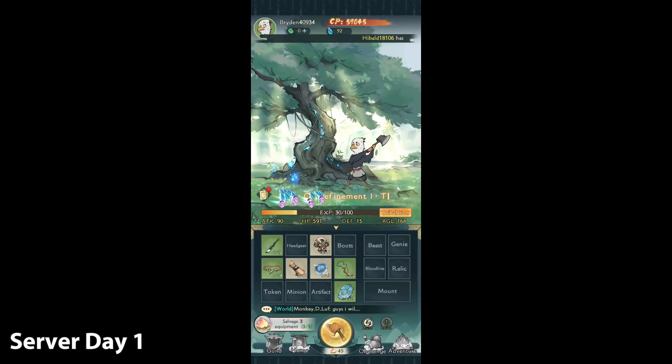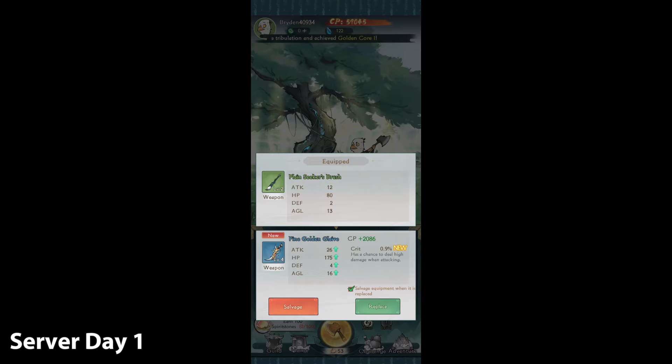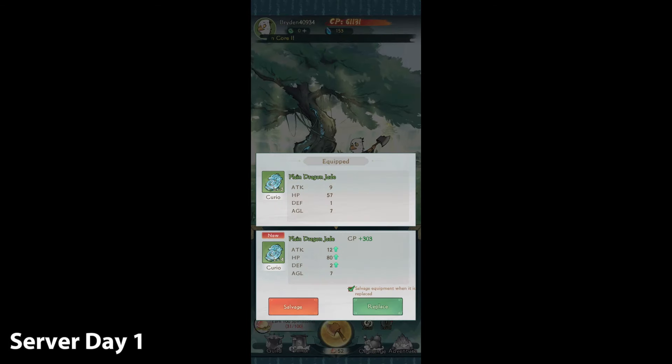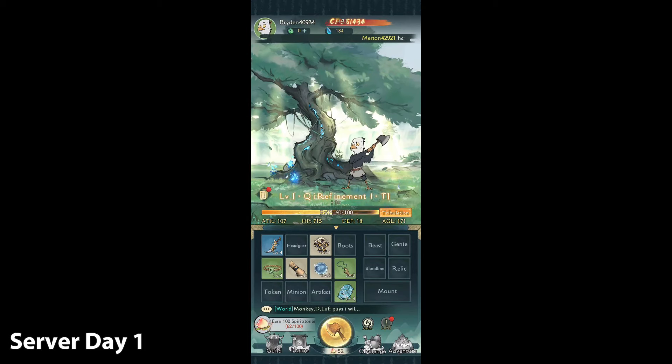On the left corner you can see challenges which you have to complete. There are a lot of challenges. Right now we're on 'earn spirit stones' — spirit stones are the blue things you get when you salvage equipment. At this point we get about 30 spirit stones per salvaged item.